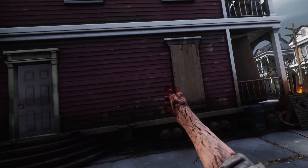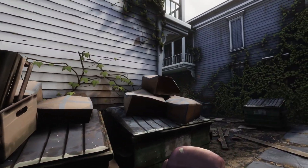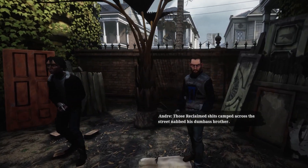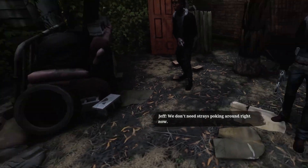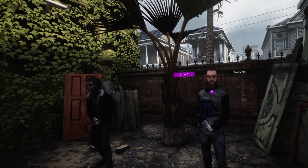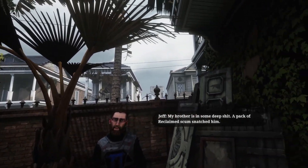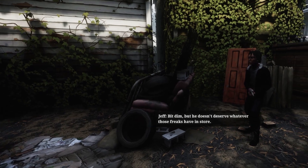I didn't actually check the front to see if there's a way in. Here we go — who are you people then? Talk to me, what's going on? 'Easy pal. We don't need strays poking around right now. We have enough problems to deal with.' I prefer to think of myself as a free agent, open to all opportunities. 'You might be useful. My brother is in some deep shit.' But he doesn't deserve whatever those freaks have in store. We can't get anywhere near where they're holed up — light blue house across the way. They'll gut him if they see us coming, but you? They don't know you.